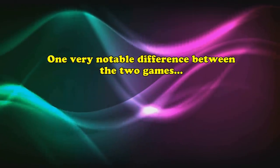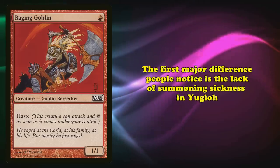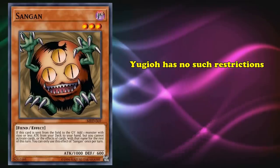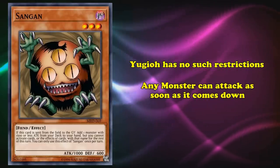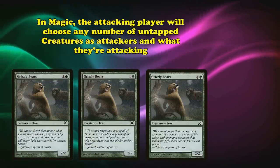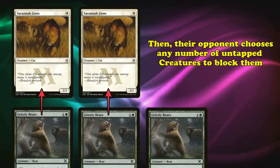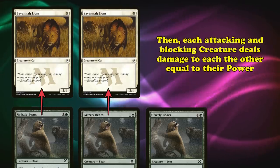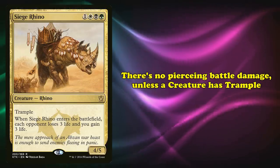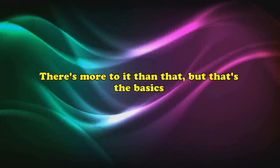One very notable difference between the two games is how they handle the combat or battle phase. The first difference is the lack of summoning sickness in Yu-Gi-Oh! In Magic, creatures can't attack or use their tap abilities the turn they come under your control. Yu-Gi-Oh! has no such restrictions — any monster that comes into play can attack with no issue. In Magic, the attacking player chooses any number of untapped creatures as attackers, then the opponent can choose any number of their untapped creatures as blockers. Each attacking and blocking creature deals damage equal to their power. There's no piercing battle damage unless the creature has trample, so a big creature being blocked by a 1/1 won't deal damage to your opponent.